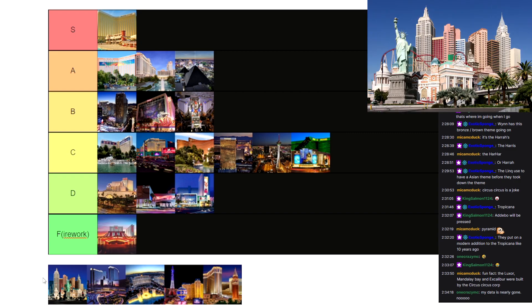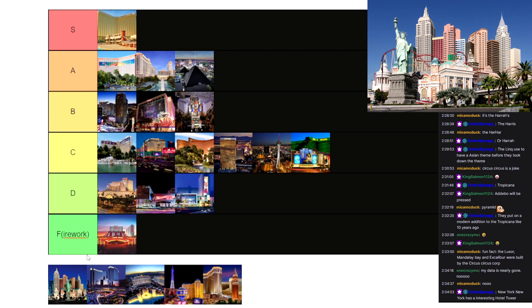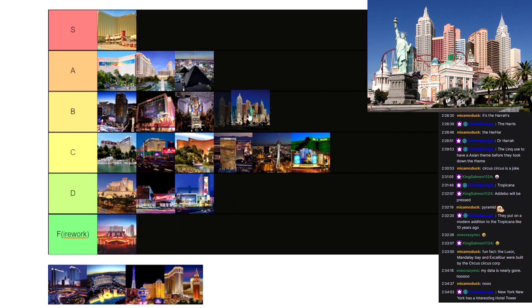Now we got New York New York. What am I gonna say about New York New York? I think it is a really interesting place. It's got some really cool recreations — it's got the Statue of Liberty, the Empire State Building, all these cool vibes. And it also has a roller coaster. I like the overall vibe of it. It kind of sets itself apart from all the other Vegas resorts in that it's actually its own unique thing, kind of recreating something. I also like the vibe of New York New York plus the roller coaster, so I'm gonna put that in B tier.